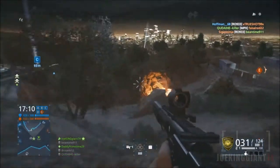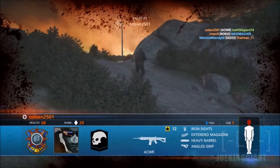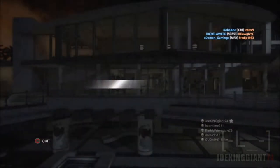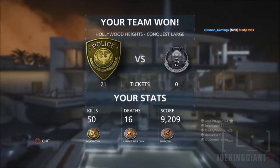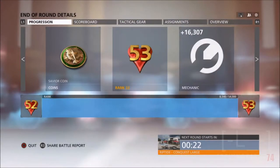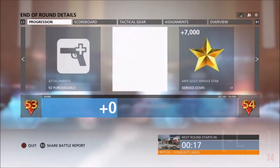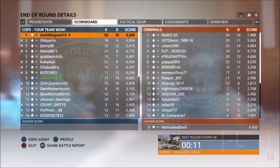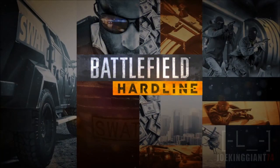We ended up winning because I was keeping the enemy busy back near flag D — they were all looking for me and ended up losing because they were so focused on me. So there it is, 21 to 0 — we ended up winning in the last second, and I ended up going 50 kills and 16 deaths, my highest mark in Battlefield Hardline. That was an insane, smooth, silencer stealth gameplay. If you want to see more, make sure you subscribe and leave a like to support the series.